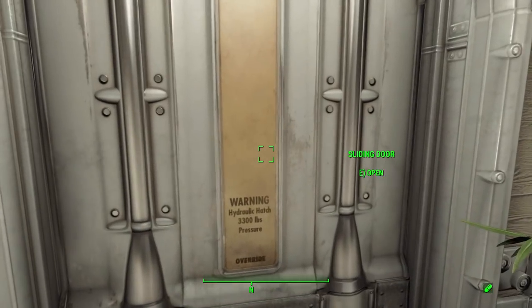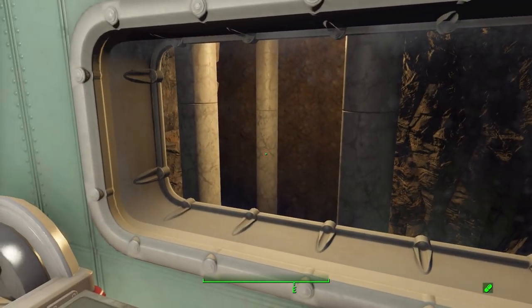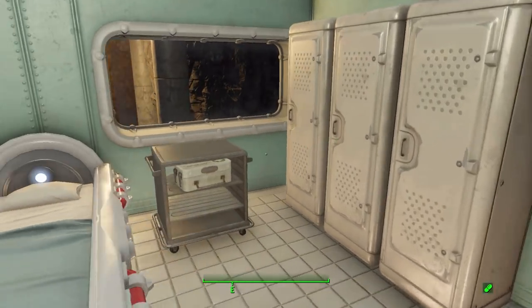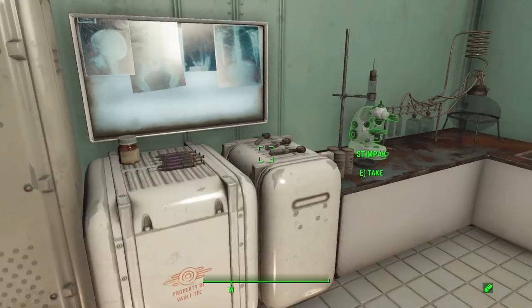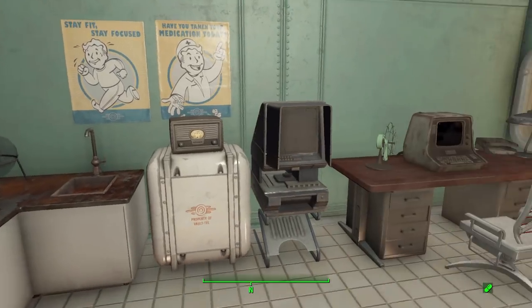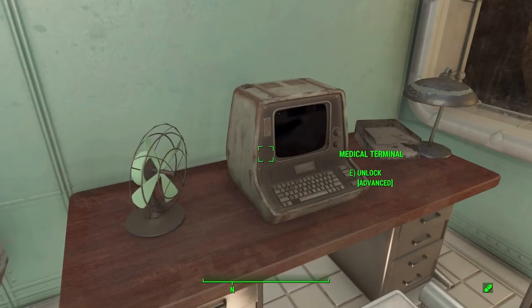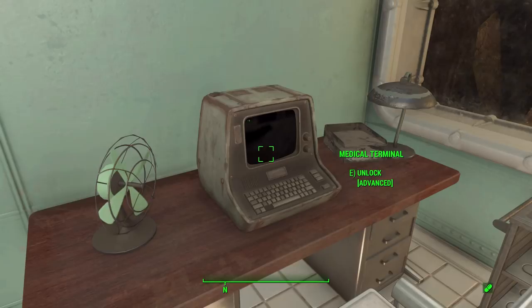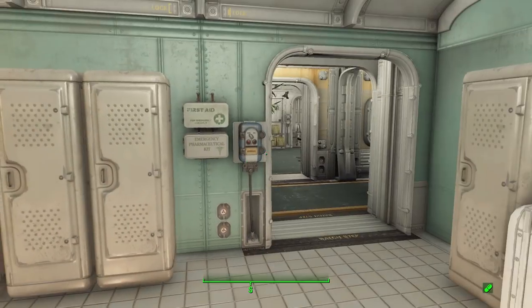Staying on this first floor, we can head over to the back left where there is a little med bay, which is quite cool, including a large open window to the dirt they had to excavate for this place. We have a lot of ammunition, first aid kits, and just a lot of great loot in here. There is also a locked medical terminal, but it doesn't actually have anything on it when you unlock it — it's just blank. Hopefully there will be something there in the future for additional lore.